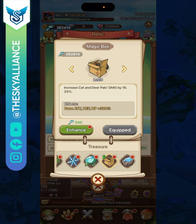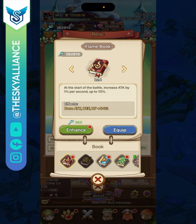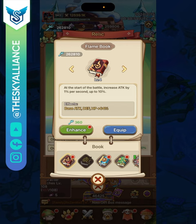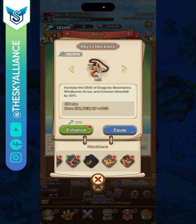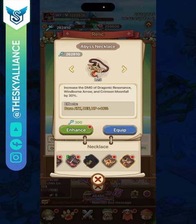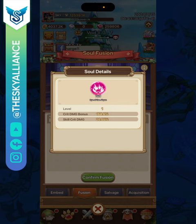For yellow relics, choose Stone Red Tomb for survivability or Flame Book for extra attack and damage. For the orange relic, pick the one that extends the duration of Star Array by 50% — since Star Array is so powerful, extending it as much as possible lets you deal a lot of extra damage. For red relics, go with the Abyss Necklace, which increases the damage of Crimson Moonfall by 30% — stacked with its own self-boosting mechanic, this makes it an extremely deadly skill.